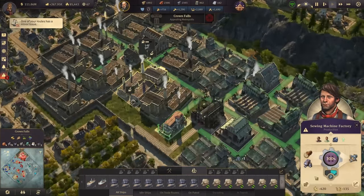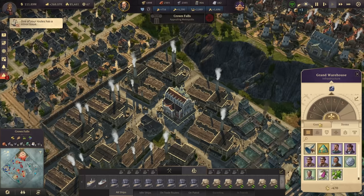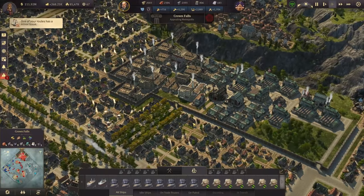This whole thing continues to work. We just need to make sure we always have enough locks and enough steel in store — and we are golden for sewing machines.